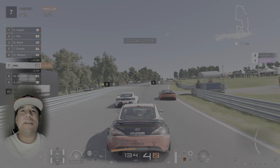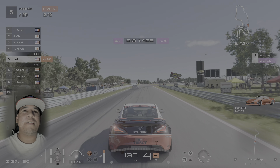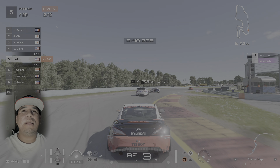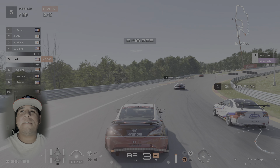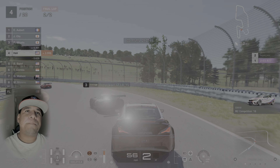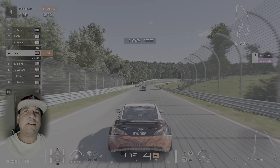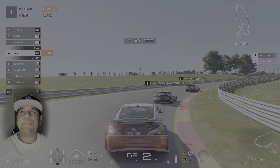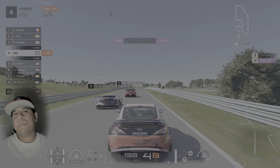We got both Ferrari 430s — the '06 and the '07. We got the Dodge Viper Group 3, the BMW Group 3 with the BMW C4 engine swap. The S2000 has the NSX HR414 swap pushing around 800 horsepower on one of them.